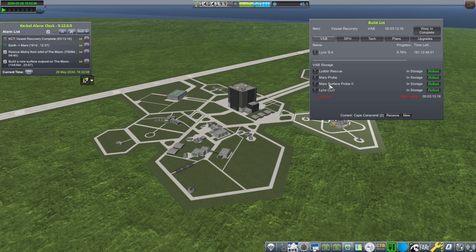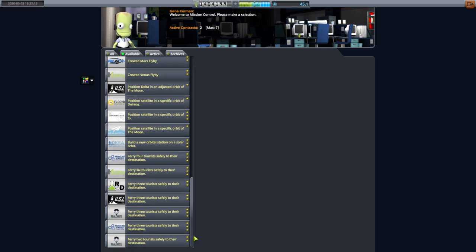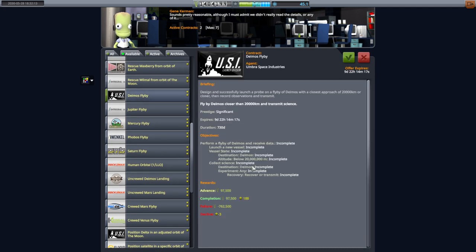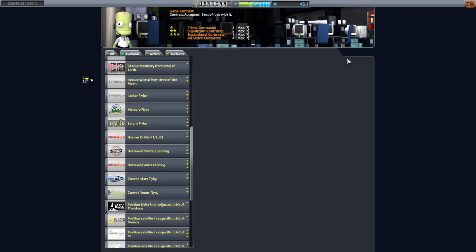I think we'll build a fresh one. We can pick up the contract. Flybys of Phobos and Deimos - 730 days. We better have the comms. Failure is severe, but not impossible to overcome. There's a potential contract for a Deimos orbiter - science data from space around Deimos, with a long duration. We should just pick that up. Satellite in a specific orbit of Deimos - that's a long duration one too. So I'm keeping it simple here. This is the Phobos flyby mission and we'll make an identical one for Deimos.